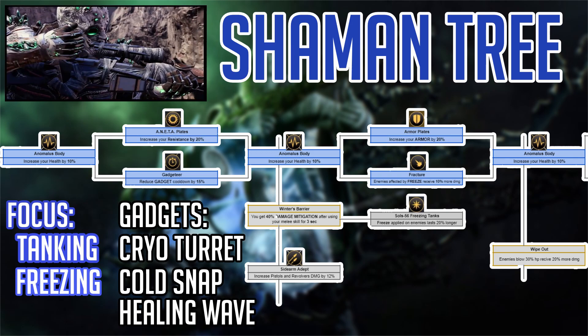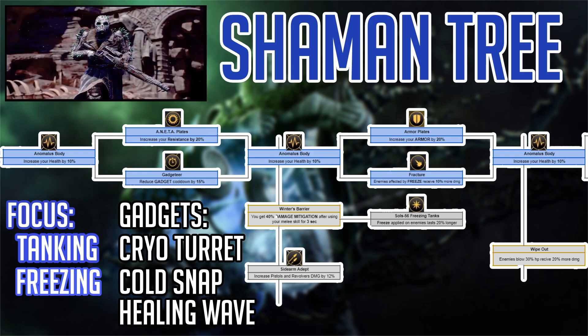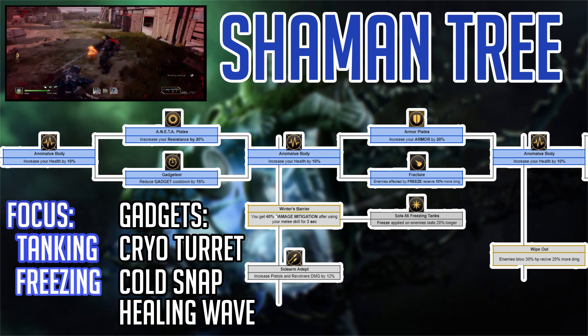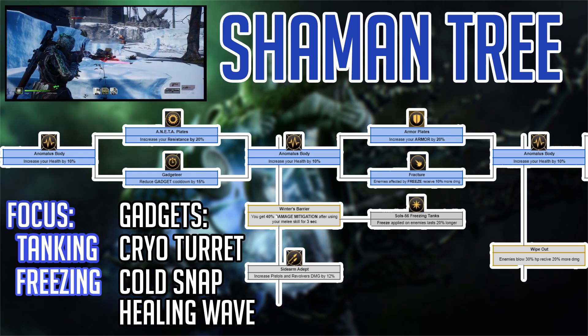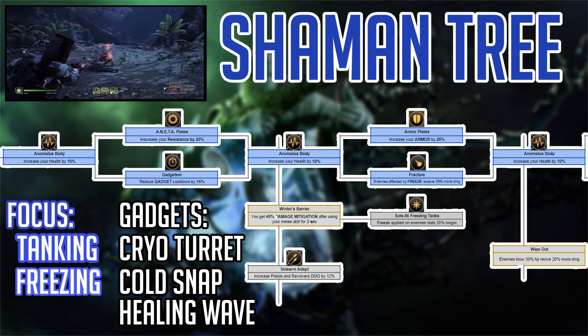Looking at the first skill in the tree, Anomalous Body, this will increase your HP by 10% — pretty basic, but nice. At the first junction, there is Anita Plates, which increases your resistance by 20%, and then Gadgeteer, which reduces gadget cooldowns by 15%. It depends on whether you want more survivability or turret freezing capabilities — personally, I would lean toward Gadgeteer.